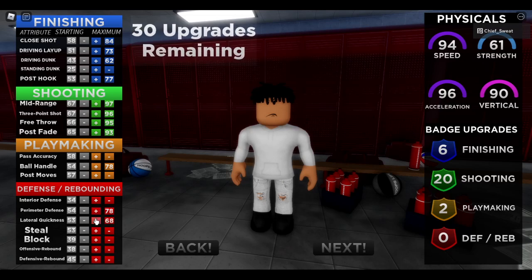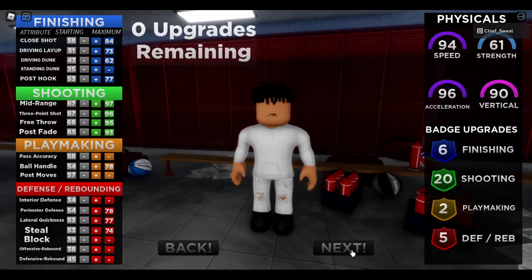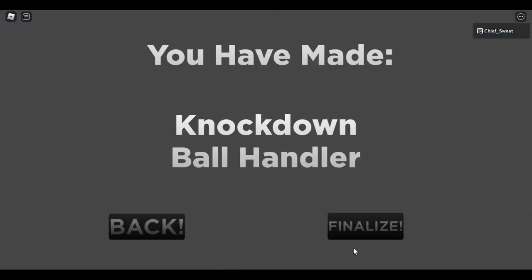Quickness — upgrade this right here, you already know. I like stealing — right here, steal. Don't click that. Look at the build. Knock down, ball handle, bro.